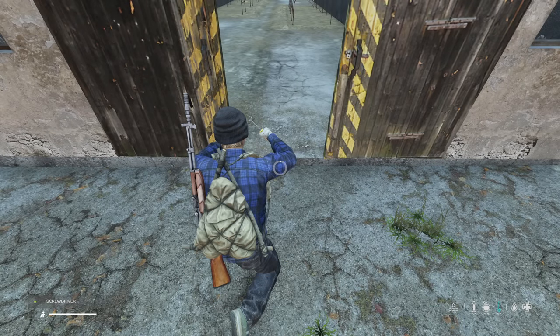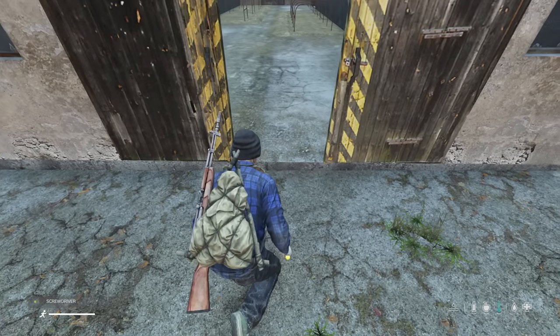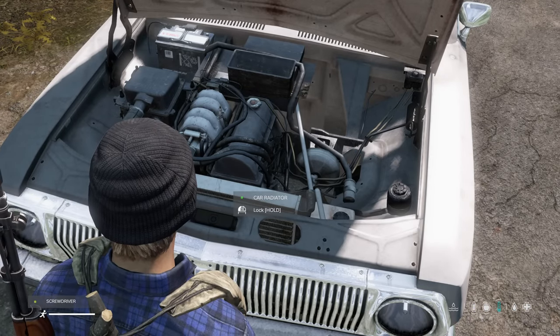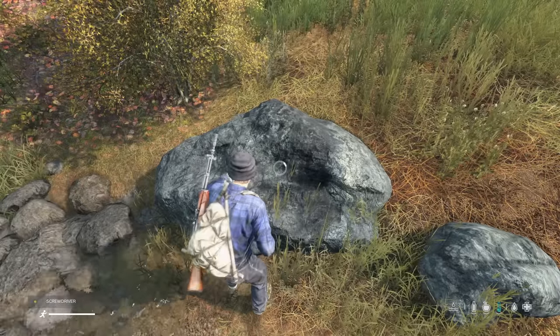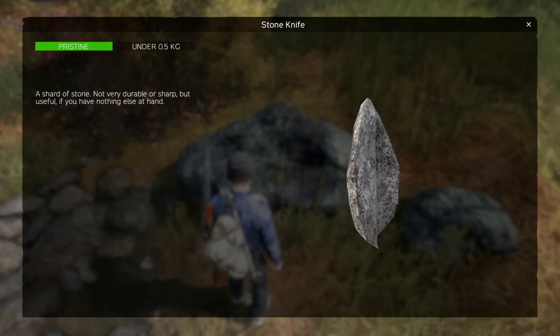Screwdrivers can also be used to disarm landmines. You can lock up car batteries and radiators with a screwdriver, which will make it harder for parts to be stolen by sneaky players. You can even chip off small stones from boulders with a screwdriver, then use those small stones to make stone knives — useful in crafting.